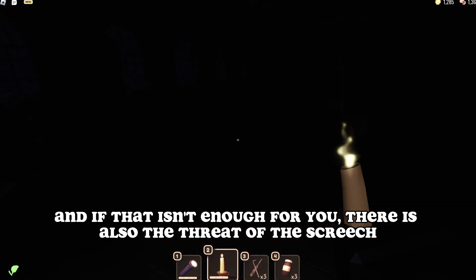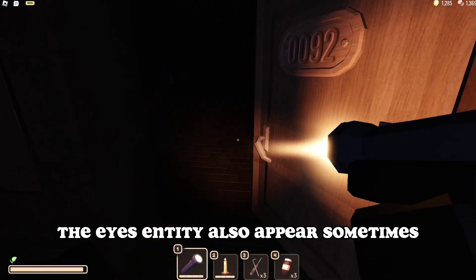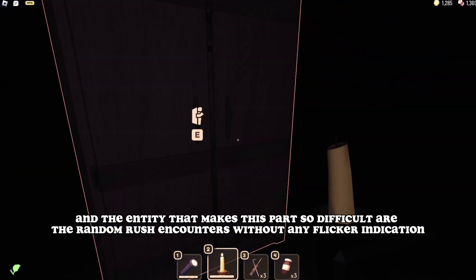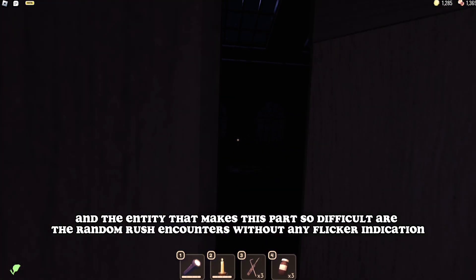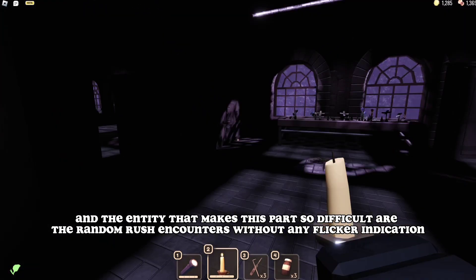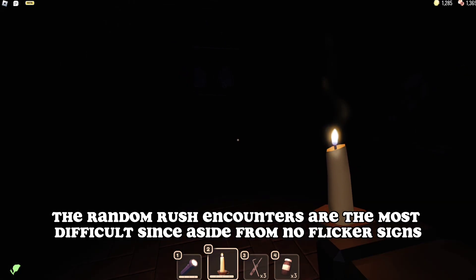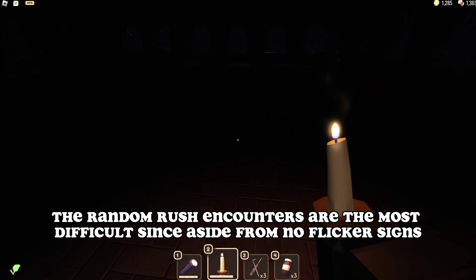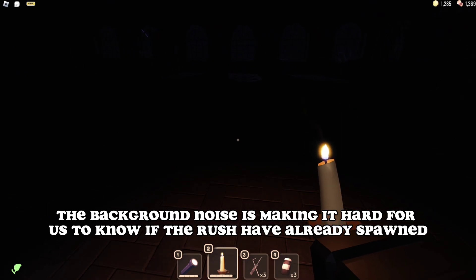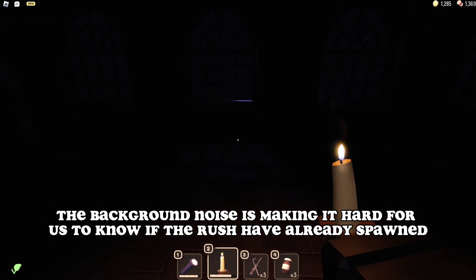And if that isn't enough, there is also the threat of the Screech. The Eyes entity also appears sometimes. The entity that makes this part so difficult are the random Rush encounters without any flicker indication — talk about hell before you reach the end. The random Rush encounters are the most difficult since, aside from no flicker signs, the background noise makes it hard to know if Rush has already spawned.